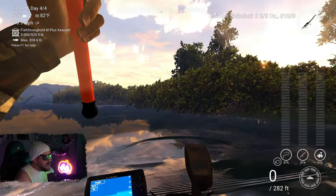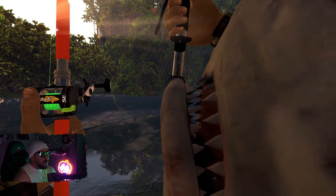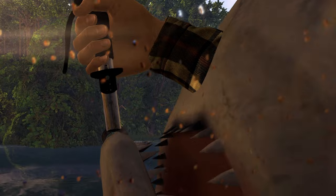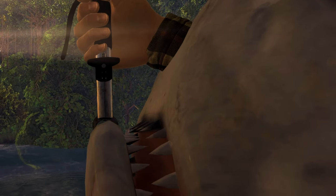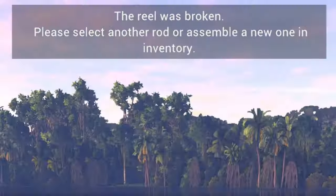Now if you're wondering — yes, back in the day this was actually fairly simple to do. You could just throw the bobber and the bait over the edge of the boat and something would come along and you could just pull it straight up. You wouldn't have to fight it at all. But since then, Fishing Planet has patched that, making this much harder to accomplish.